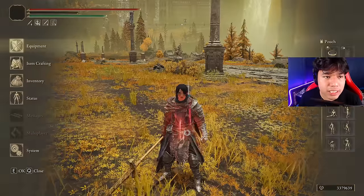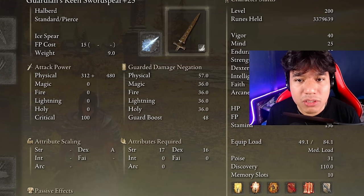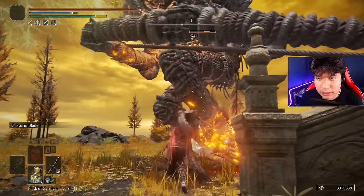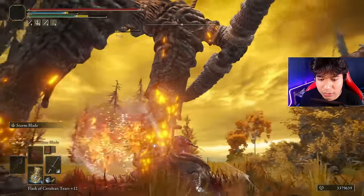871 with 80 on dexterity — 85 because of my Millicent's Prosthesis. We are dealing a lot of damage without using any buff just because of this change. The same will happen with the storm blade. The cool part of this ash of war is that... oh my god, that's a lot of damage.